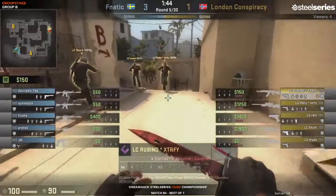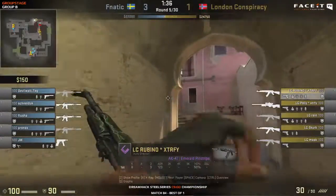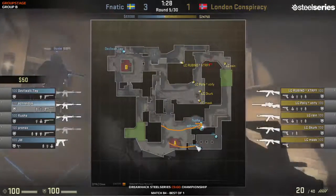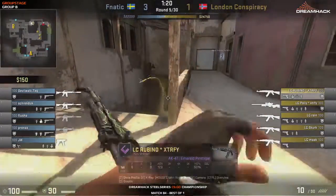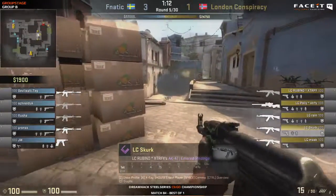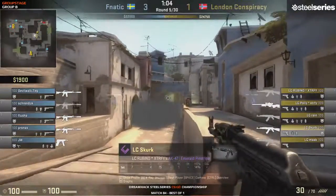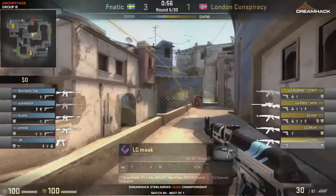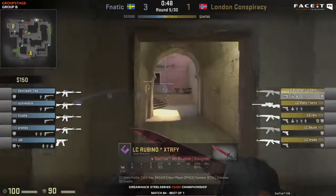Now the CTs are forced onto an eco, and most likely it will be a second round for London Conspiracy. So we do have a very close game. Very expensive half there for Fnatic to lose. You can actually see on this aggressive play from Fnatic - they're doing a very aggressive play up through A. This is going to tell them immediately what's happening. So let's see if they overreact or manage to calm it down a little bit. They're overreacting when they don't have information from mid, which is silly because there are three terrorists at mid. The CTs have gone for a full buy this round.